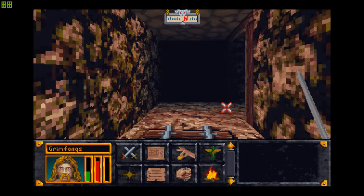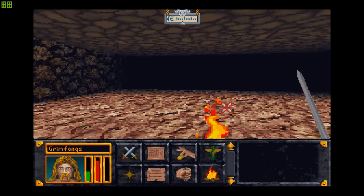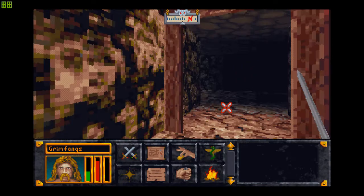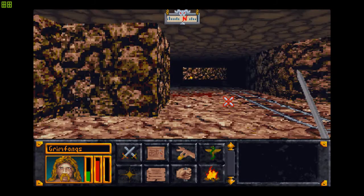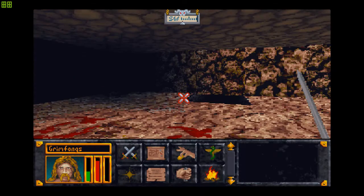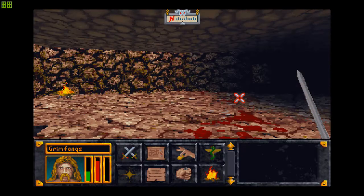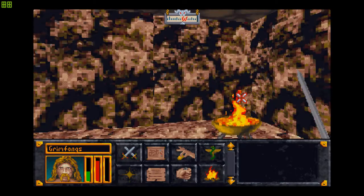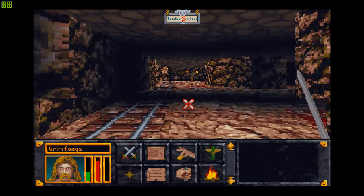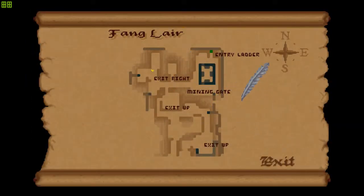If there was a gate there it would show up on the map as a red gate, but it isn't. The only possible explanation is that there isn't a gate — it's just walls all around. Unless I have to fall into one of these pits? There's nothing here, we checked before. These tracks just seem to run into nowhere. We might actually have to jump into one of these gaps.